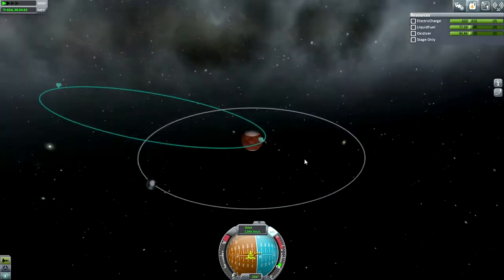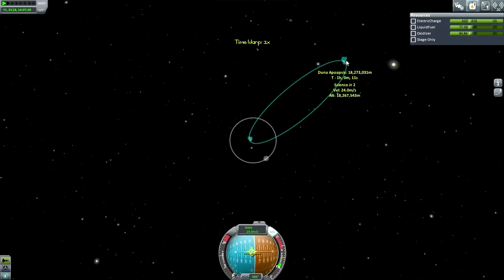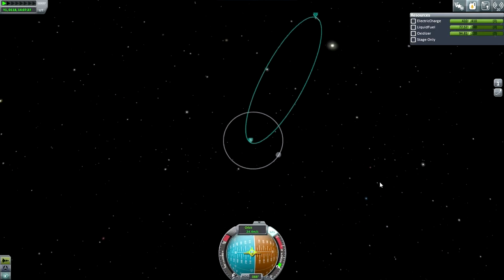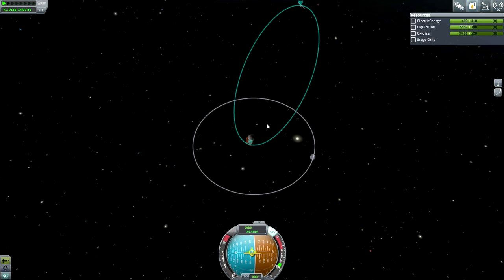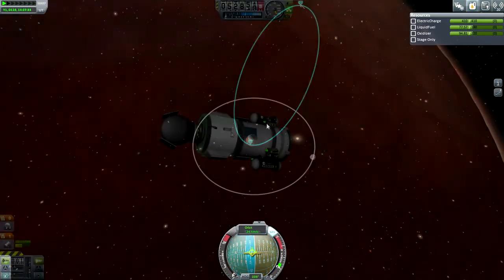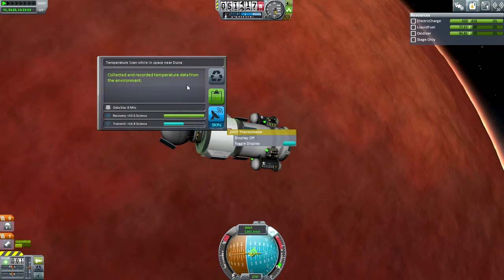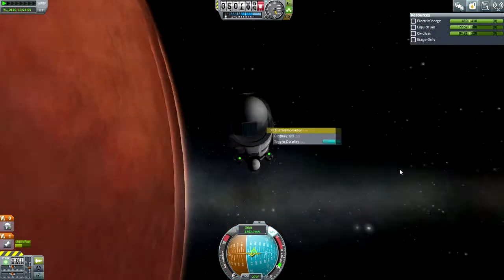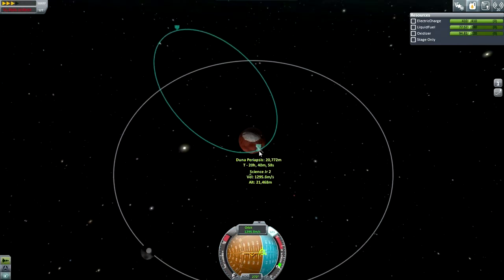Aerobraking did not work out quite right, so I had to do a retro burn. I decided that we would go around DUNA one more time. I raised the periapsis a bit in order to make things safer, but I actually raised it more than I wanted to — it's tough to make an accurate burn from all the way out at that high an apoapsis. Here's the temperature reading, and with that we've completed all the science we can do with this probe.